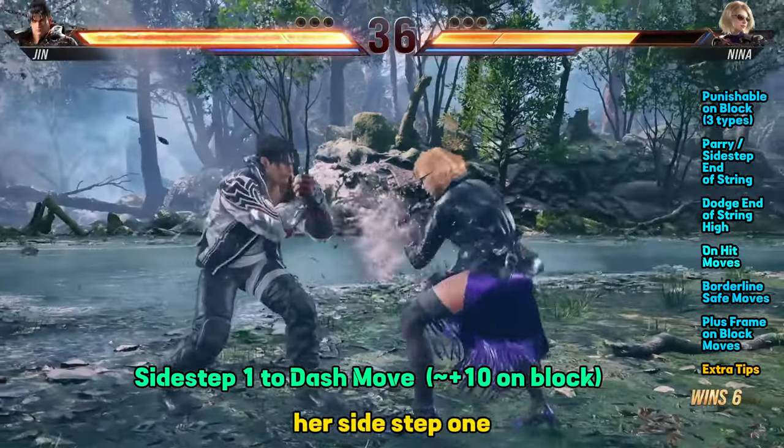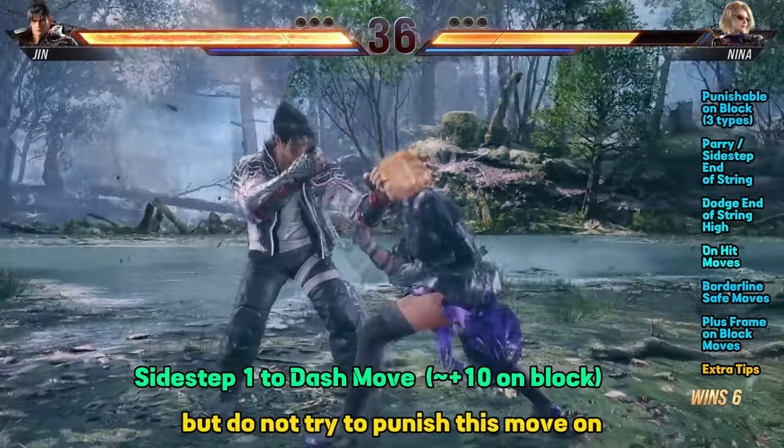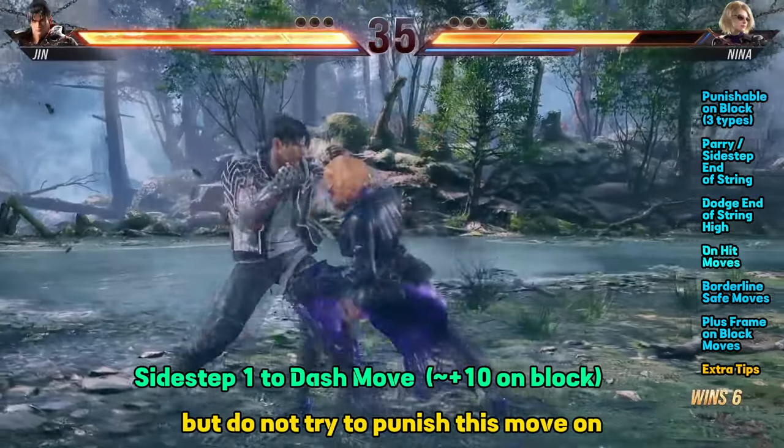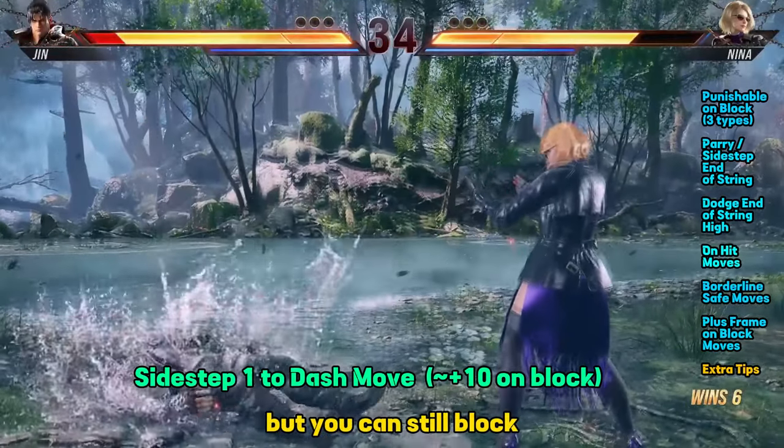Her Sidestep 1 move on block is around plus 10 when she triggers her dash. Do not try to punish this move. On hit, this gives her more plus frames, but you can still block.